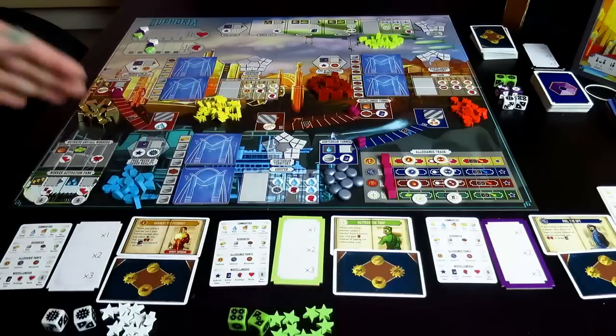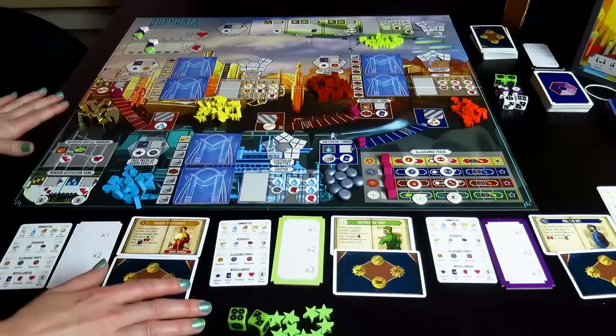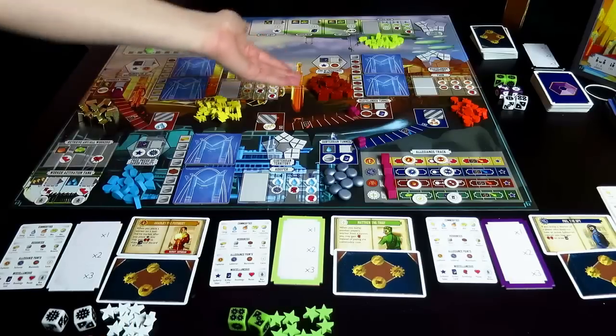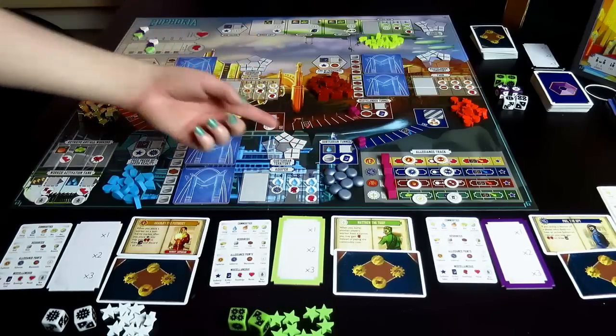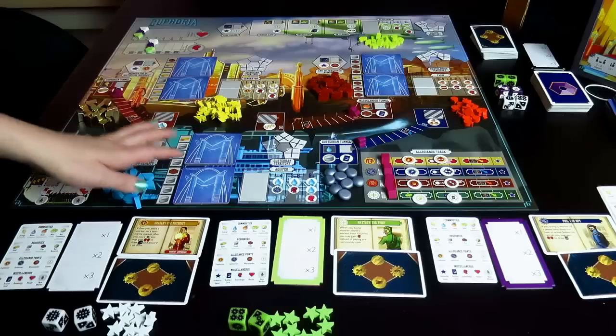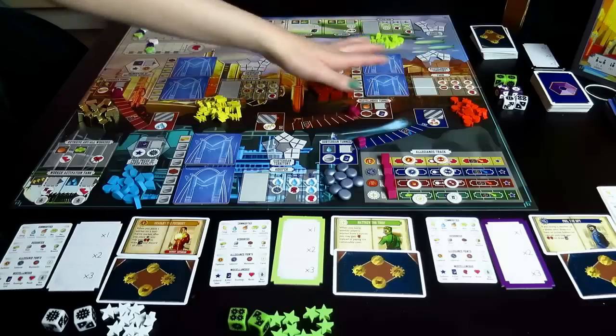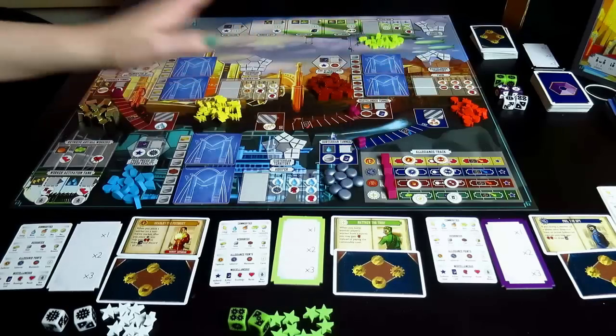Welcome to the world of Euphoria. We've already set up the board for you. You're going to put resources around the board, usually near wherever you're going to gain them. You have water, electricity, bliss, and oranges as your commodities, and you have brick, stone, and gold as your resources.